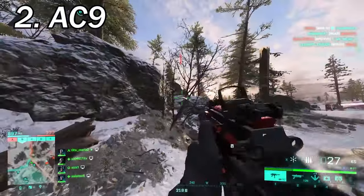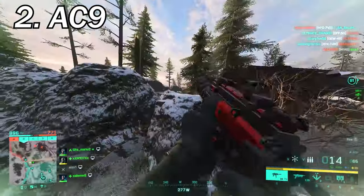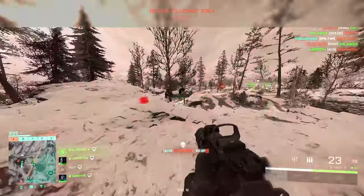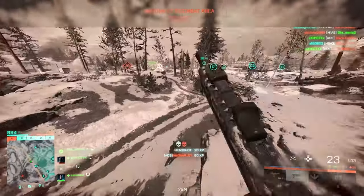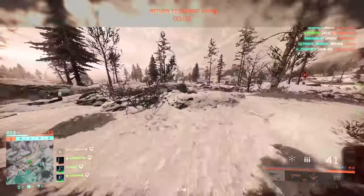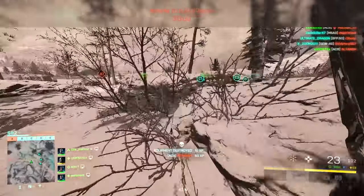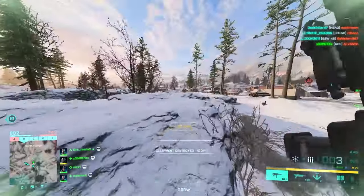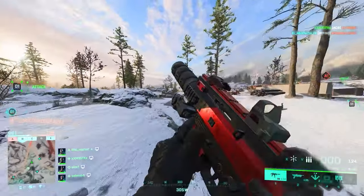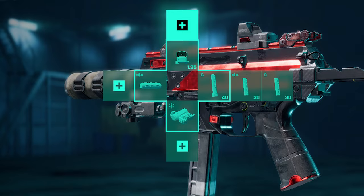Number 2 is the AC9. I believe it deserves a better place than the K30 and by any means it's a better weapon. People have died to this thing in an instant — it's really unbelievable how fast it can kill people. More than 1000 RPM fire rate, decent damage, and a crazy good hip fire accuracy makes this weapon a top gun in the game. Wrapped suppressor, SCNR laser sight for even better hip fire, close combat extended, subsonic and then close combat for ammo, and lastly a red dot should suffice.